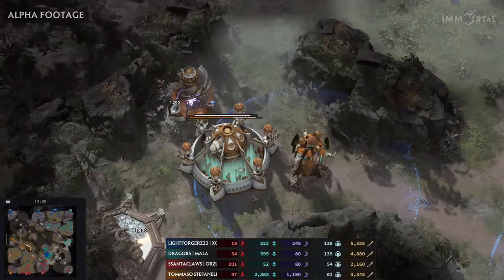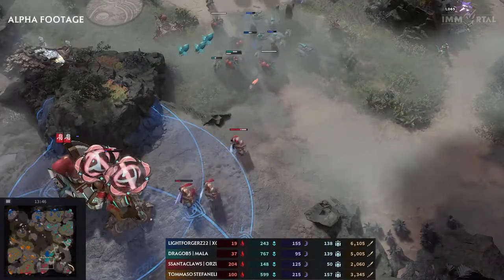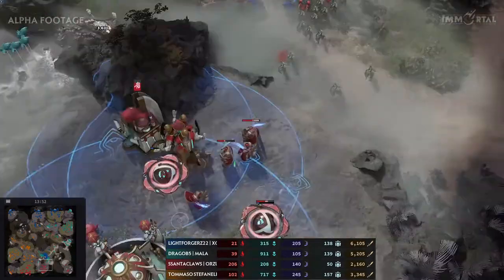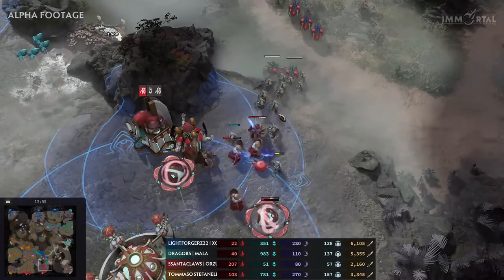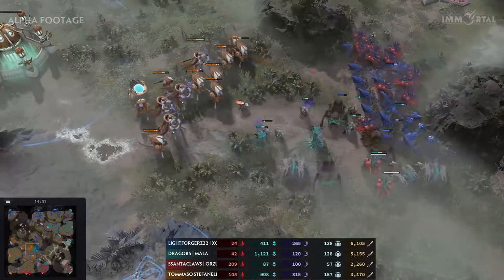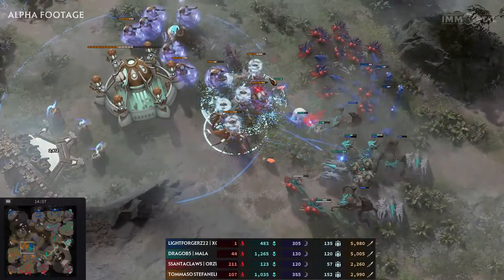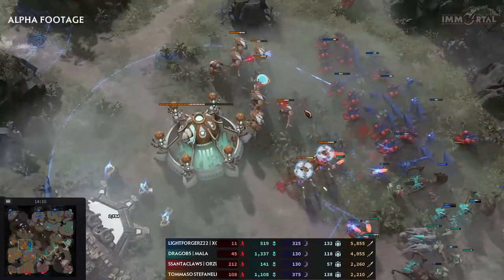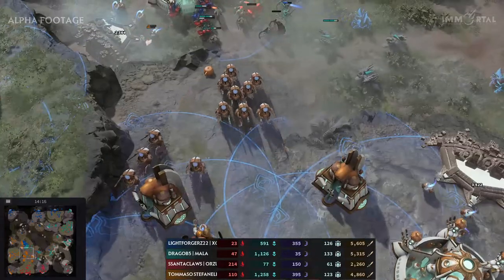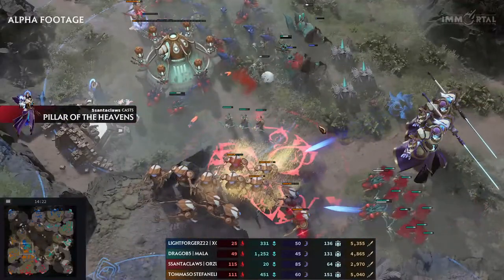Tommaso takes a fifth base to keep expanding — you need to maintain expansion levels to keep up with your opponent. Santa finally takes a third base in the back, since he can't take the ones at the front. Drago sacrifices a few units in a two-pronged attack meant to distract Santa, while his main army heads for Tommaso's base on the west side. A root comes down — units cannot move — and a Mark Prey lands on the Absolvers. They take an extreme amount of damage as Tommaso's army is routed. Ice's position is just too strong.